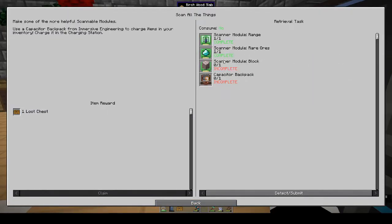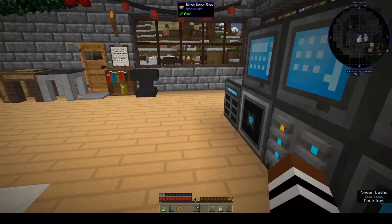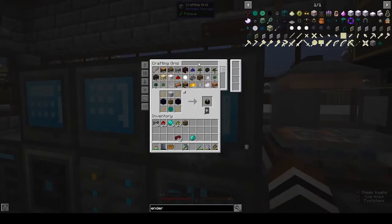Oh, scan all the things — oh! We had to make a portable capacitor backpack. Some of the more helpful scannable modules use a capacitor backpack from immersive engineering to charge your items in your inventory. That's interesting. So block scanner module, block, and capacitor backpack.